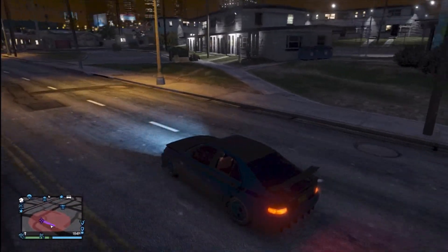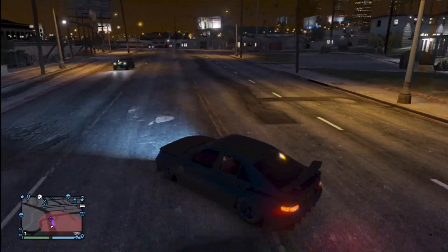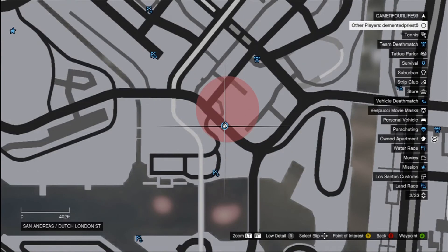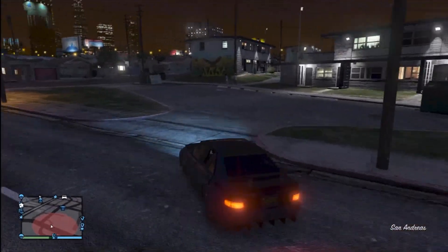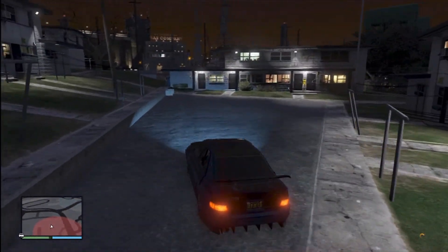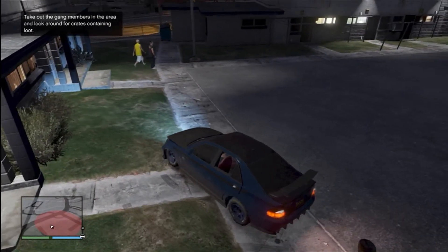A lot of times when you see this red ring, you're not exactly sure where to go to activate it. But most likely, if there's an alley involved, you most likely have to go down this alley. And although on the map it doesn't really show you one, you're kind of in like an apartment complex here. We're going to go to the south part of this complex, straight down here, and just kind of get this building behind us, and then kind of work it from there.